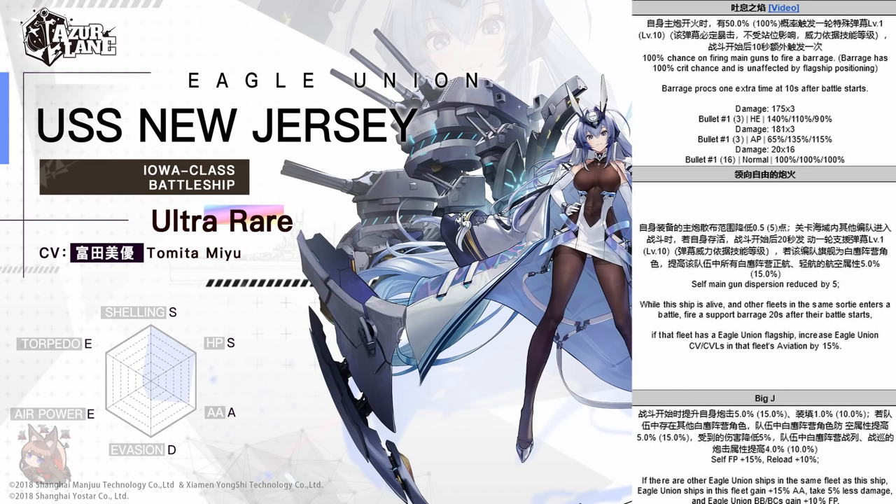Big J is great. Overall, this ship completely power creeps Georgia — there's no reason to use Georgia anymore. In fact, she might even power creep FDG. She's got so much damage, she's one of the tankiest ships if not the tankiest ship in the game. She is a fire queen with that barrage proccing at 10 seconds into the battle and every time she fires, with 100% crit, 100% fire ignite, and one of the highest firepowers in the game buffed 25% with just one more Eagle Union ship. This ship is worthy of being a UR. She's not as good for PvP as I would have hoped, but you can use her in literally any sort of content — good luck on your pulls.